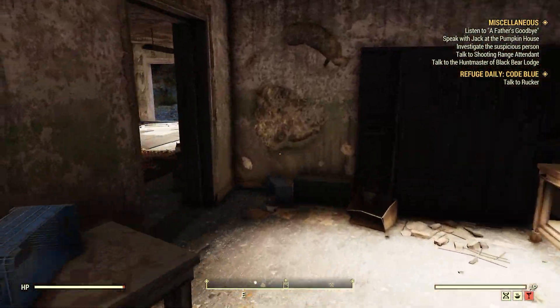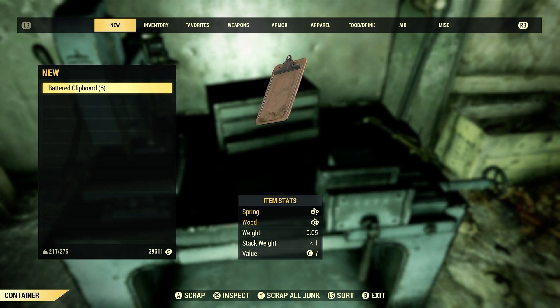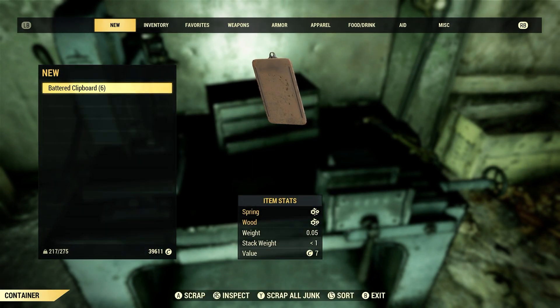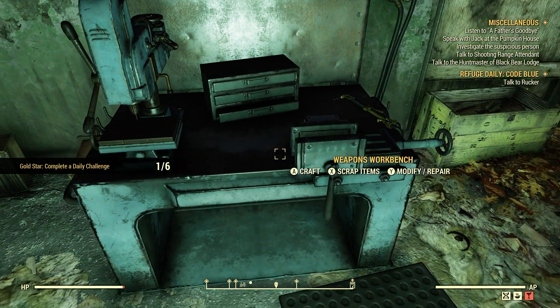Alright, so let's go over here to a workbench. We're going to go scrap. As you can see, one battered clipboard gives us one spring and we've got six of them. Done. Scrap junk to produce springs — five for five. It's as easy as that.